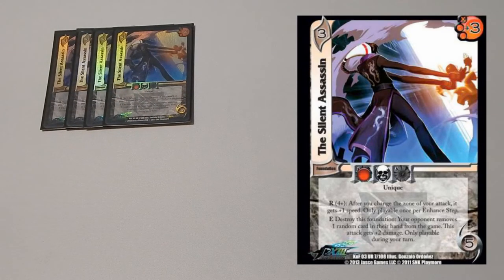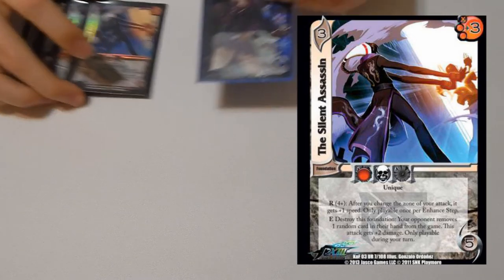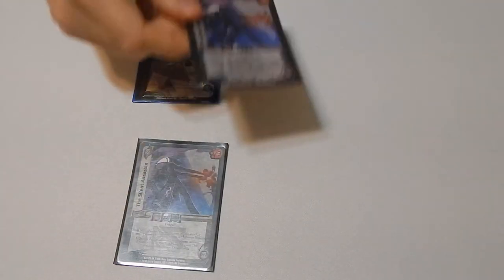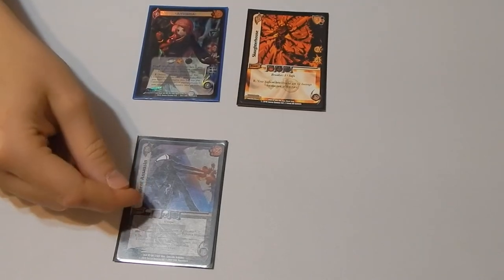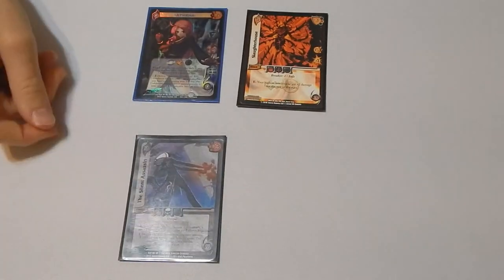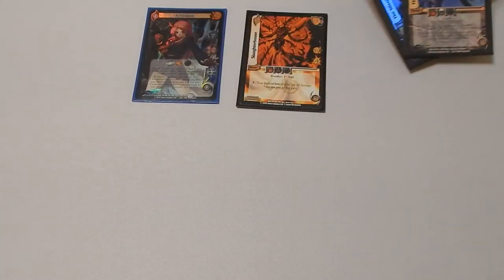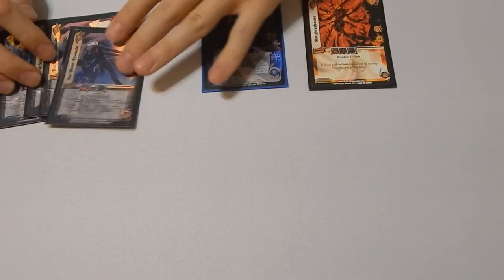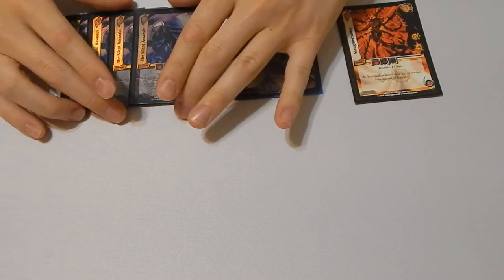Then we have the cornerstone of the deck: four copies of Silent Assassin. This is a unique foundation but we play four, mainly because Athena can cheat it in. Let's say you have a Silent Assassin in your staging area and another in your hand, and you play an attack. You can use Enhance on Silent Assassin to discard a random card from their hand, then use Athena to destroy a face-down foundation, put another Silent Assassin in your staging area, and use it again — discarding two cards from their hand. You usually have other cards to help discard the rest of their hand too. Silent Assassin is the gimmick of the deck, but it's a really powerful one.